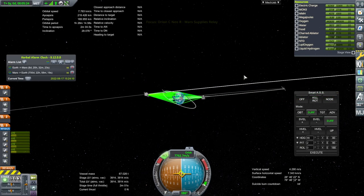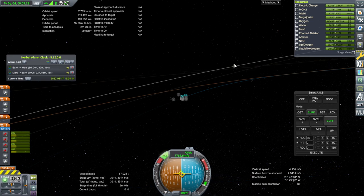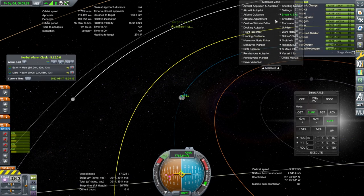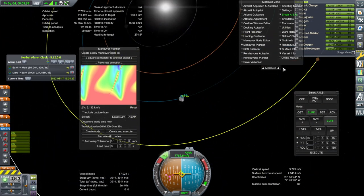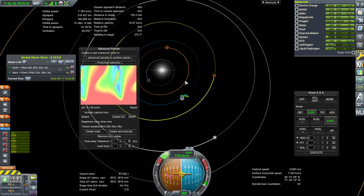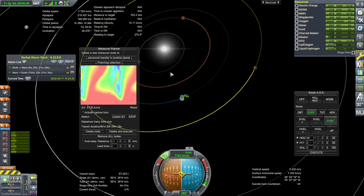What does it think the optimal delta-V is? Excluding mid-course adjustments, it's usually right. It says 5,000 — so this is worse; it was 4,600 before, so this direction is worse. All right, we're going to do the opposite direction and see if we can get anything better.